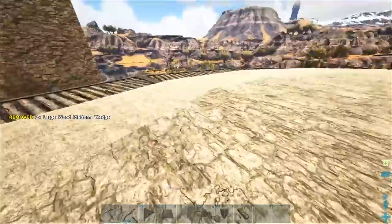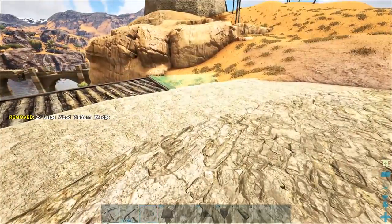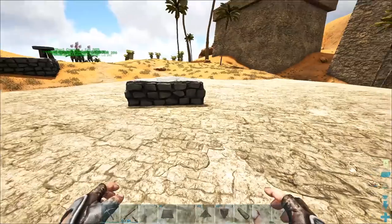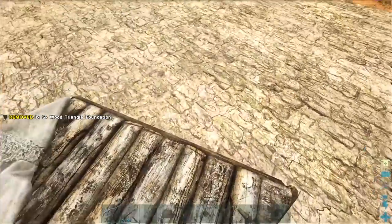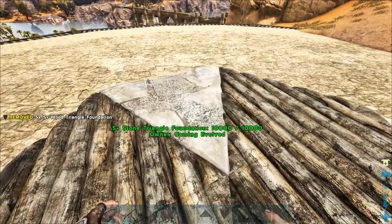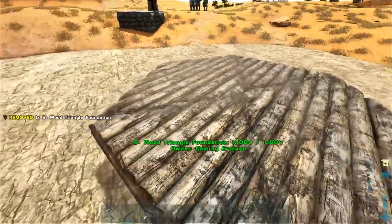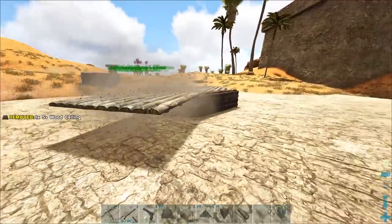We're just going to snap a bunch of these platform wedges around the side here because we are going to make a giant temple thing for the Knights of Crap. We're going to make a round table - that's why this is here. I've lined up some stuff already because sometimes it takes so long to line things up on video. This is going to be the round table, so we're going to use some of these triangle foundations. Let's go out with the ceilings.